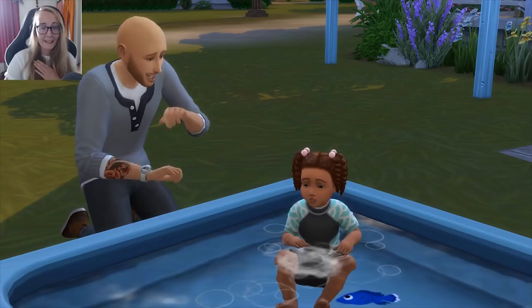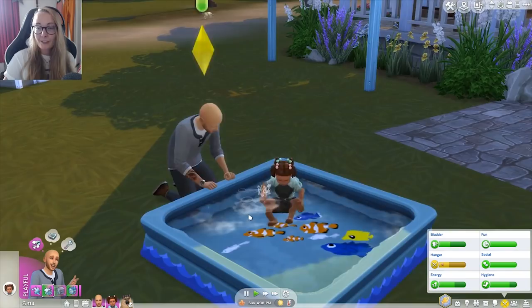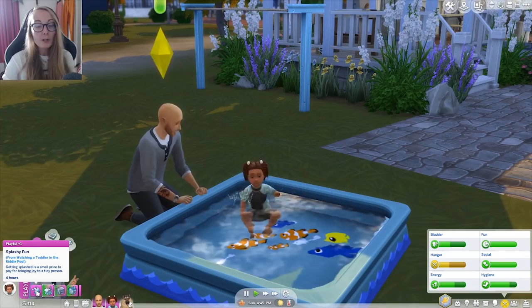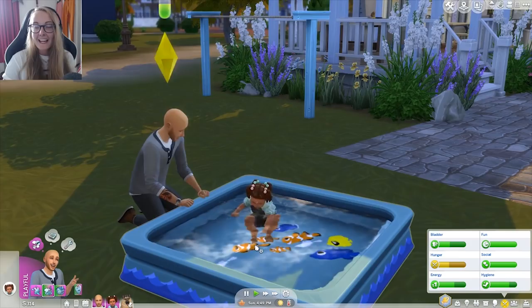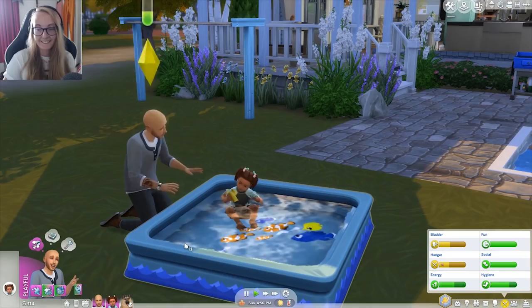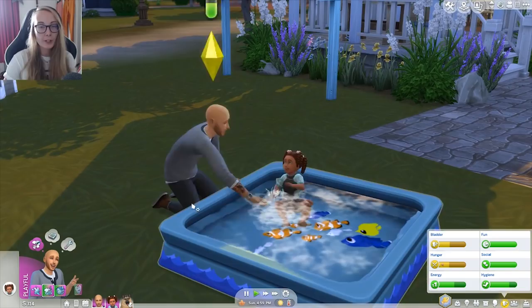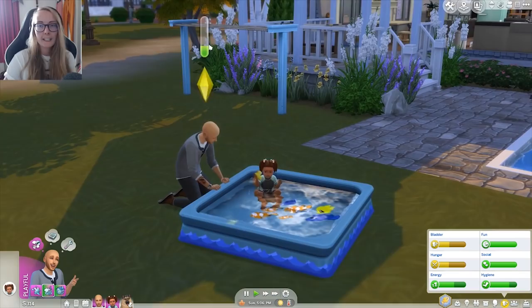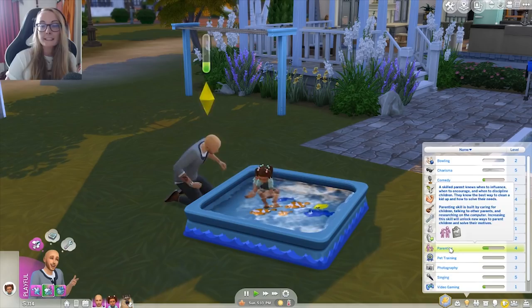My heart cannot take this — she's copying him, splashing around in the water. Getting a moodlet: 'Splashy fun from watching a toddler in the kiddie pool — getting splashed is a small price to pay for bringing joy to a tiny person.' He sits by her even though he needs to eat and really needs the toilet. There's a couple of glitches after this patch — build mode especially is super laggy when placing flooring or wallpaper. His parenting skill is going up as he looks after her in the pool, which is such a cute effect.